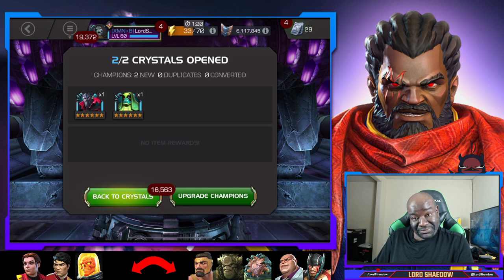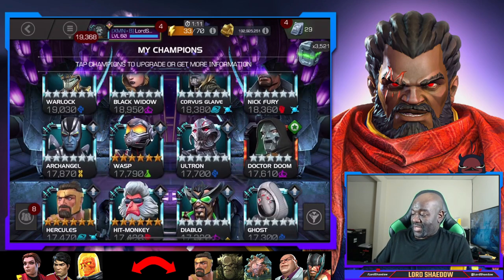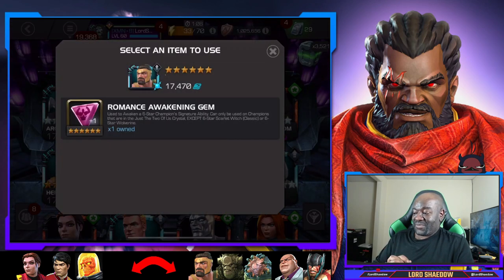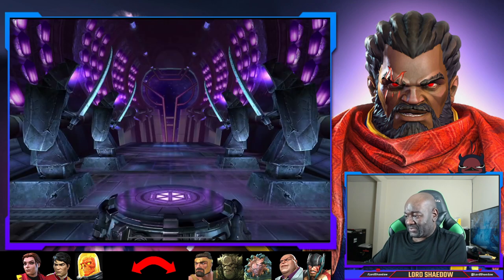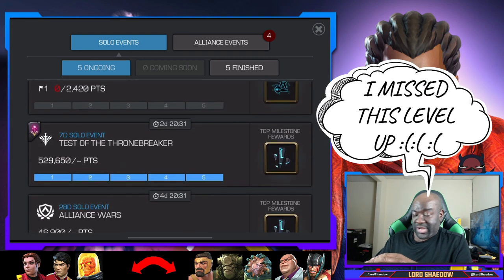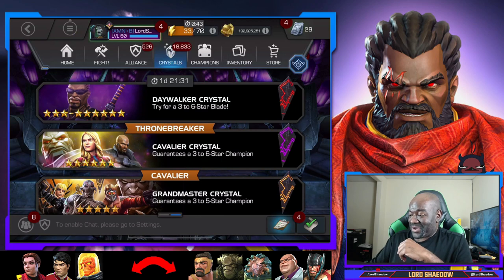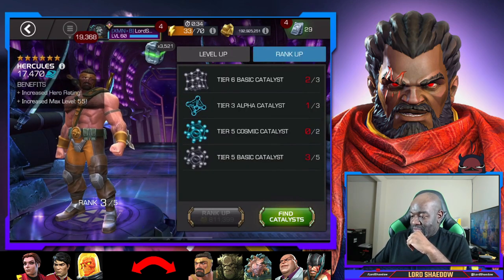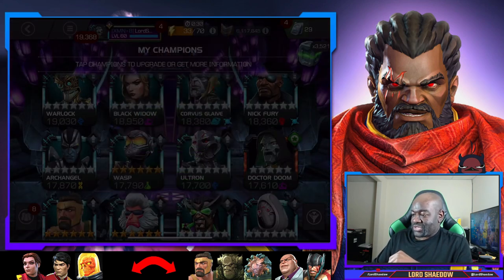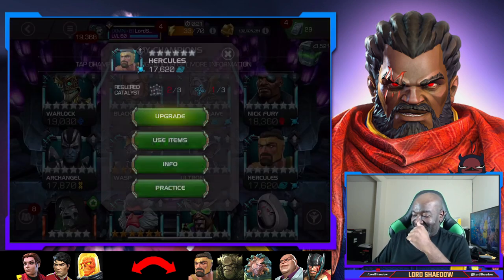Since we didn't get Kitty Pryde, we have a Hercules to awaken! Let me check something real quick — I thought I saw item use. We got a level up, and Hercules was already rank three. Item use — I don't even know if that counts, we'll find out in a minute. Too excited. Use items — and Hercules is awakened! Awaken the beast!